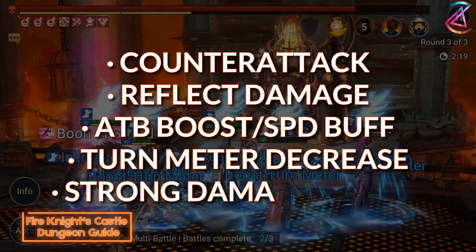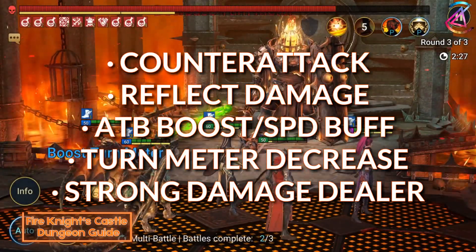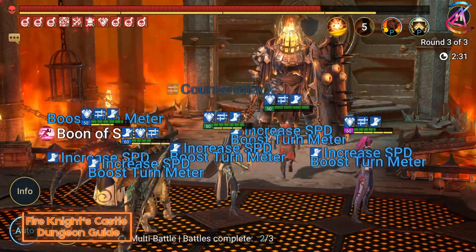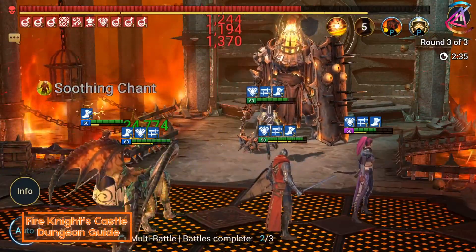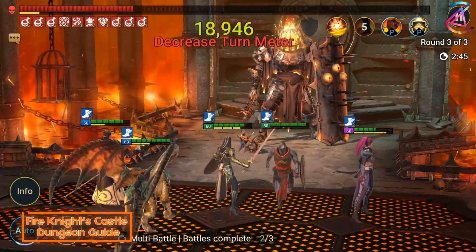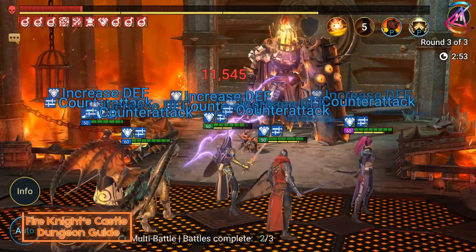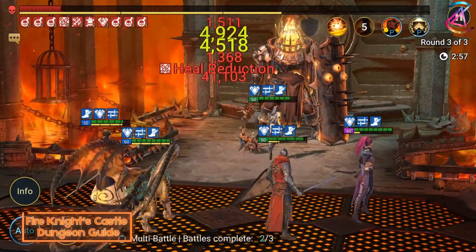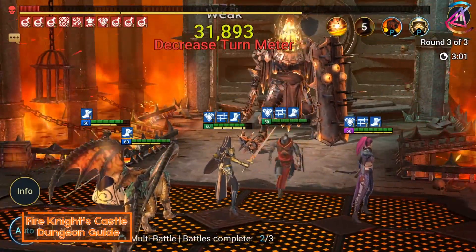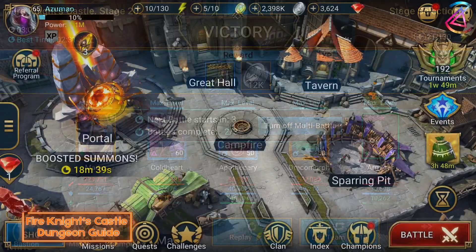Lastly, you want to have strong damage dealers to kill Fyro in a reasonable amount of time. What you saw in the background is my team. I'm using a counter attack team simply because I already built the champions for other purposes. It just so happens that they are perfectly suited to be my Fire Knight's team. Once I get to Spiders 20, I will test if I can use the exact team there too. It's a decent team that still needs a lot of work, but as you can see, the concept works fine.